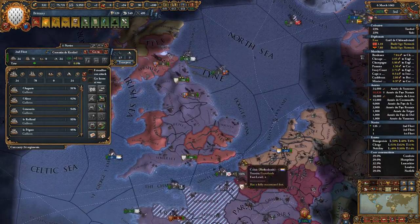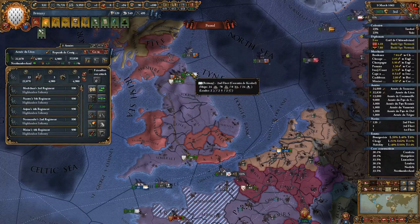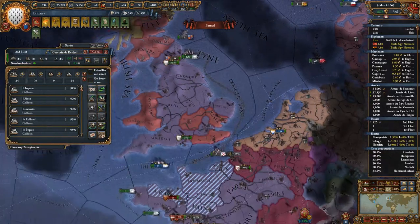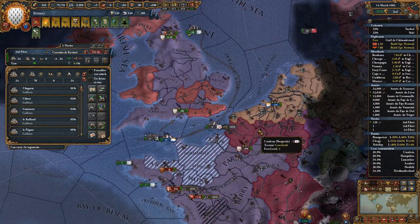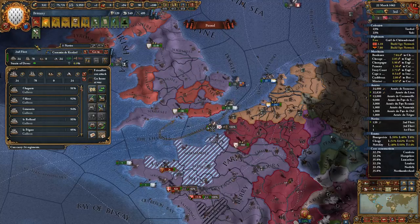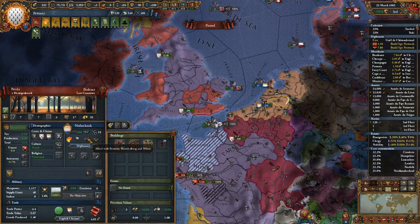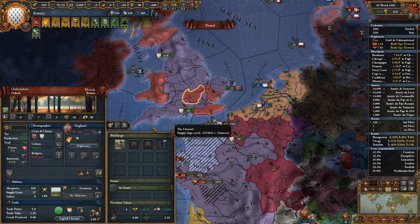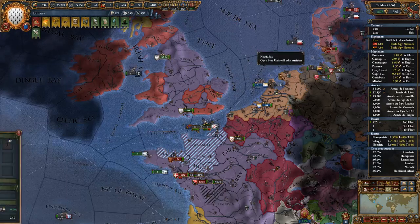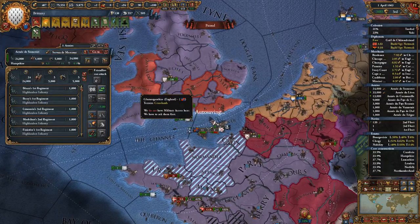Greetings and salutations, welcome back to our Let's Play of EU4 with Red Bastard as Brittany. We're waging a war against Denmark and Norway — it's a phony war. We just used it so that we could attack England without having to fight the Netherlands at the same time.